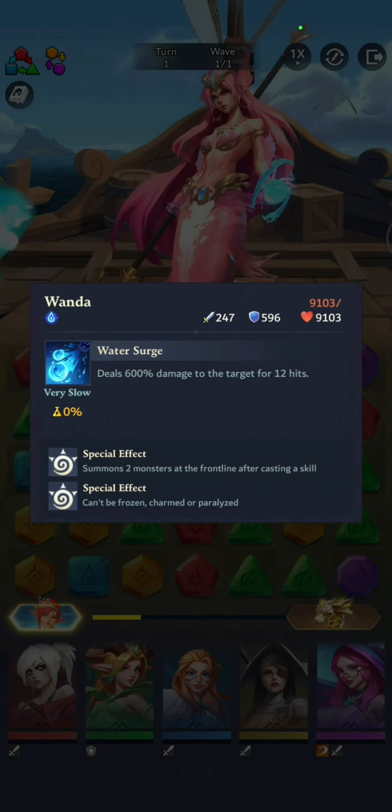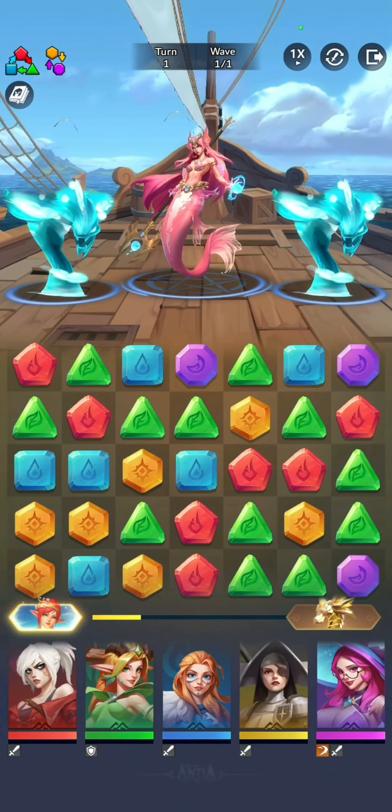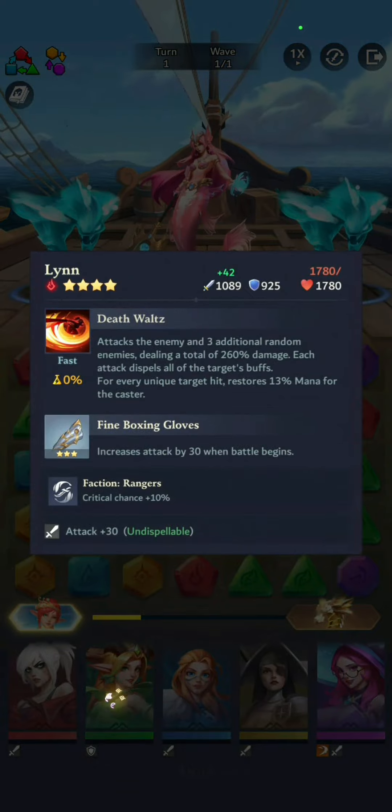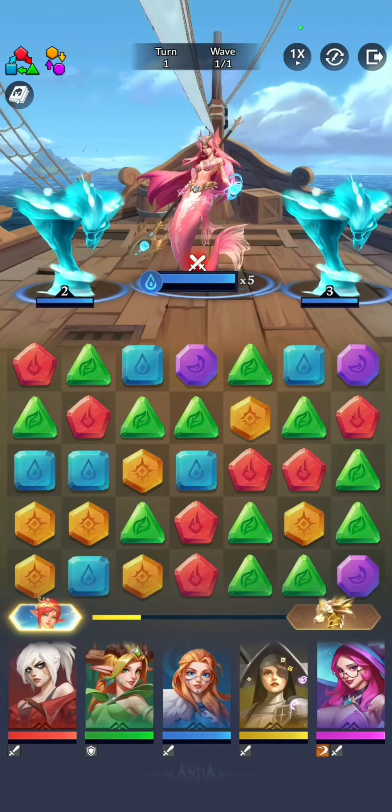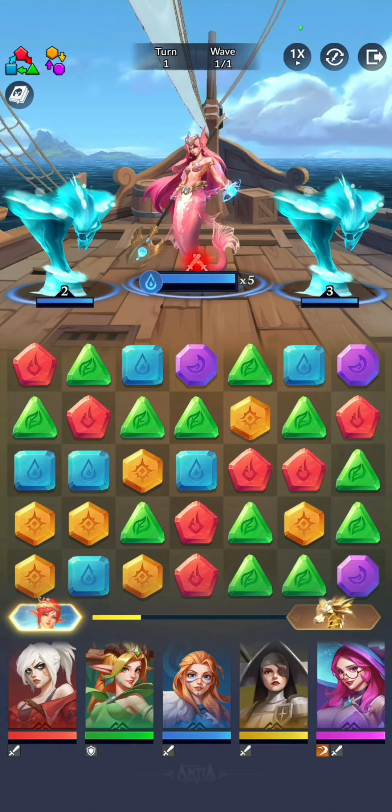You can see over here the Wanda's got 9k HP, and this guy here has 1k HP. These are my hero stats — I'm just going to click them to show everybody. This is what their stats look like.